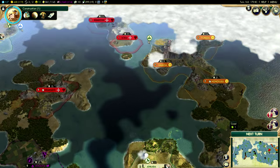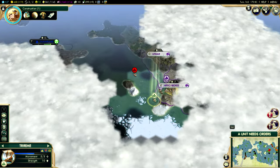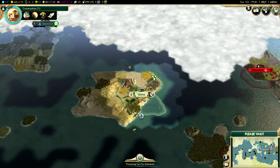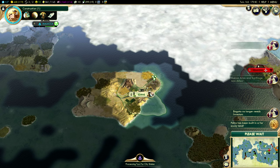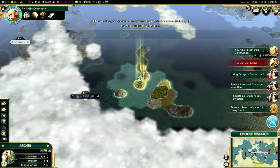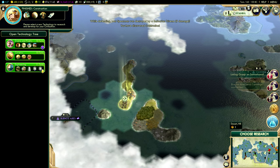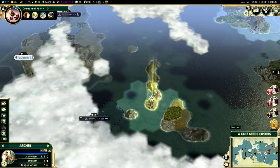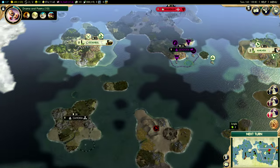I don't want to declare war on you — I just want to get all of your barbarians. My unit was killed — nobody was surprised, certainly not me. It doesn't seem like this archer can really do anything, so we're going to take it back to the motherland, a.k.a. this barbarian encampment. These units are always in the worst positions, always blocking me.